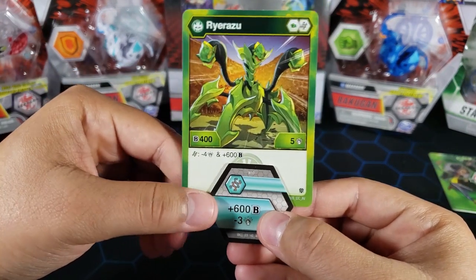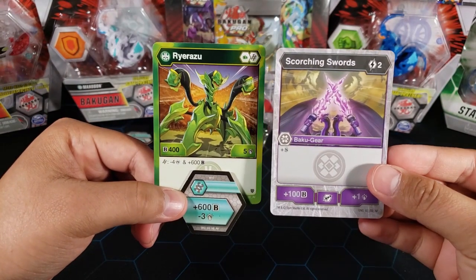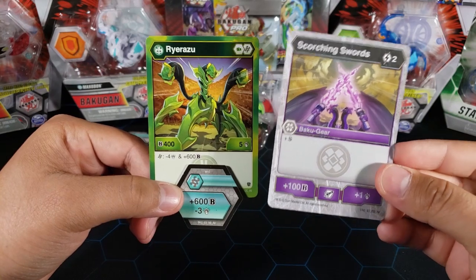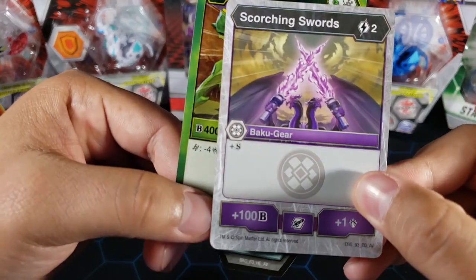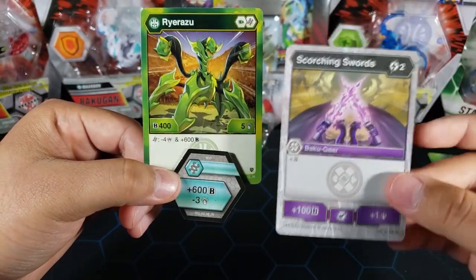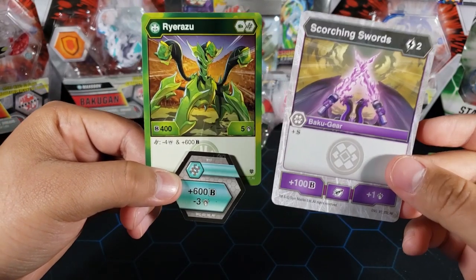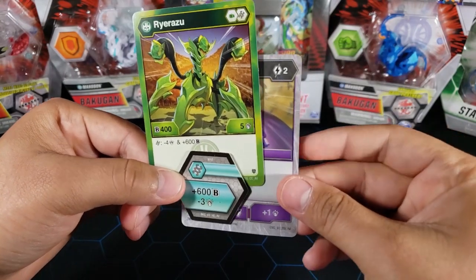One thing you can do with this guy is use a baku gear on him — something like these Scorching Swords, which give you a shadow strike. The ability — that 'S' means shadow strike — so basically all the debuffs and all the minuses will not affect Ryruzu when you have this baku gear on him.